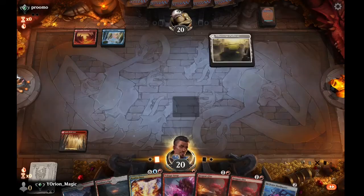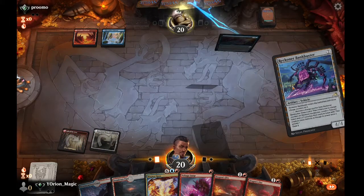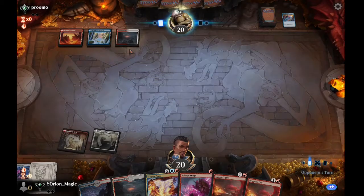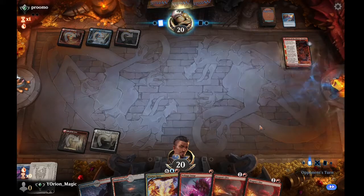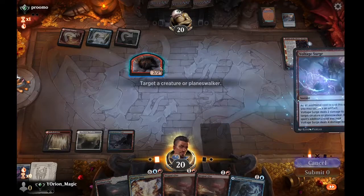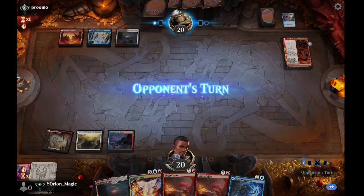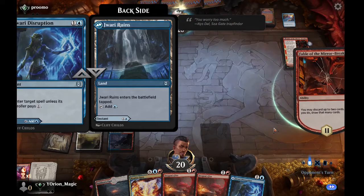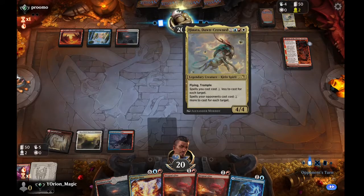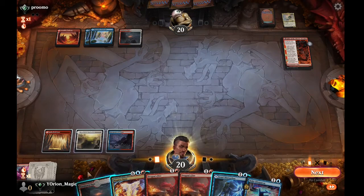We play Pillar Verge and cast a Bank Buster, which eats a Negate. They cast Fable of the Mirror Breaker, so we'll Voltage Surge it before they can do anything. If they try to filter cards and cast something, we have Jwari Disruption. They discard Hinata Dawncrowned, so they probably have a second one in hand, or are just looking for a land. They do not — they just pass.